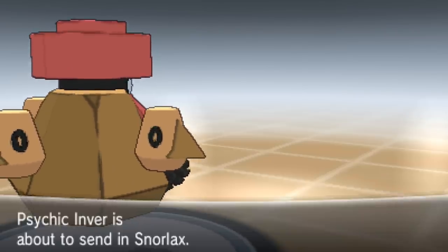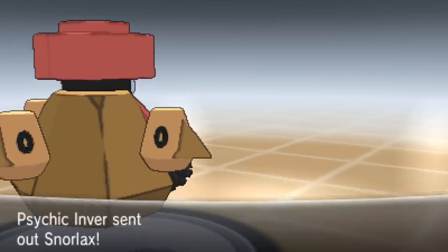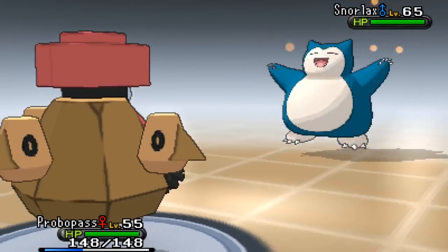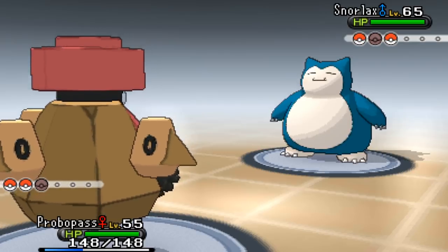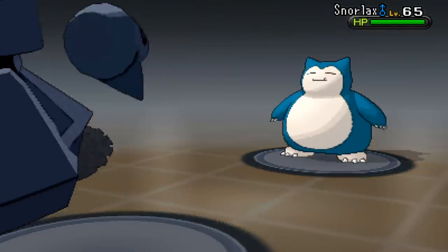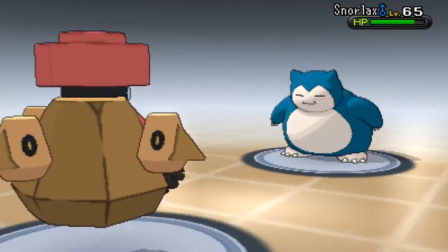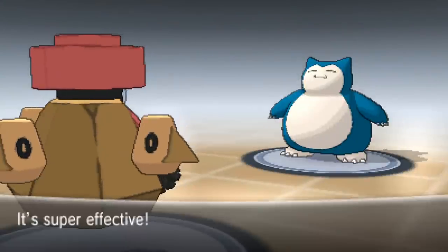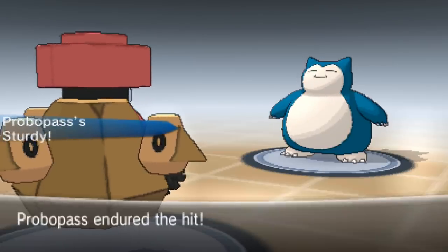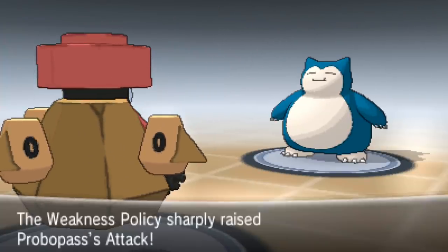Oh no, Starly! Next Pokémon up - it used Hyper Kicker. That's a normal type move, and we're going to be four times weak to that! It takes me all the way down to one health, activating the Weakness Policy - but wait, my Weakness Policy activates even in this battle! That's awesome.